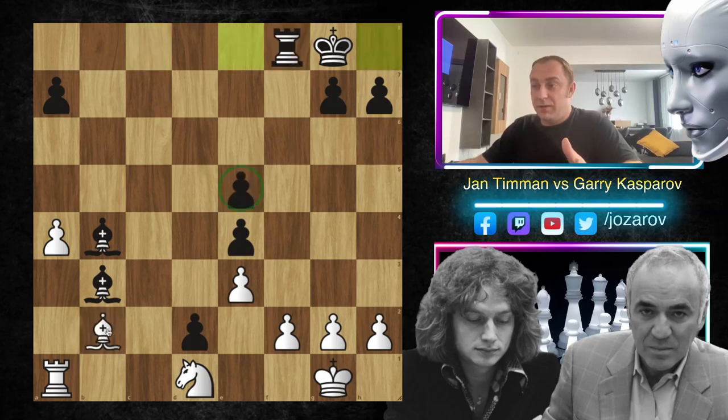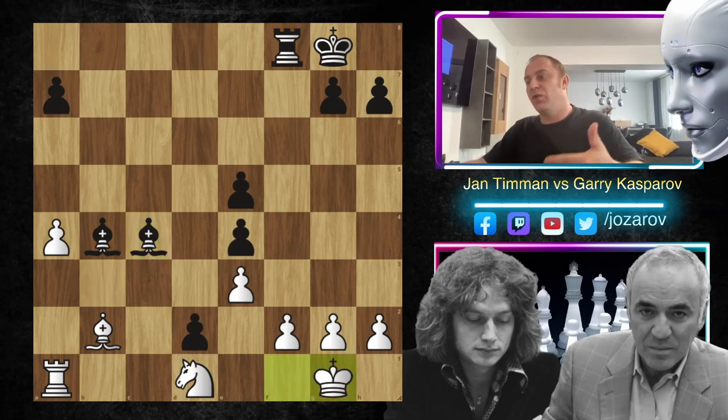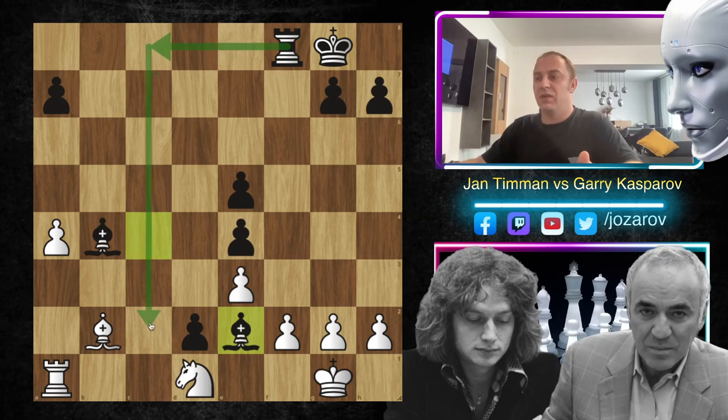You could try to take the pawn on e5, or maybe move your king towards the pawn, but it's not so good. Bishop to c4 will happen, and then you have to retreat. We can play bishop to e2, and then we're trying rook to c8, rook to c2. White is simply lost here.